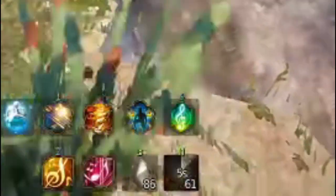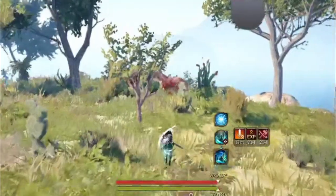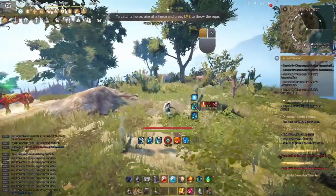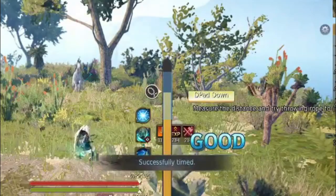We're going to press our rope hotkey just because it's a little easier. So once you see a horse, we're going to walk up close to them until the target reticle becomes red. There it is right there. Now if we get a little too close to them, they do start running away. So all we're going to do is walk up to the horse — as soon as it becomes red, we're going to hit the left click button.